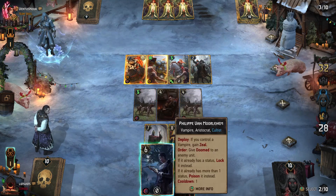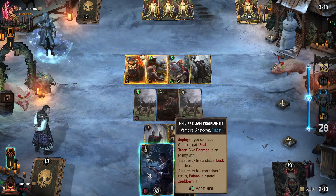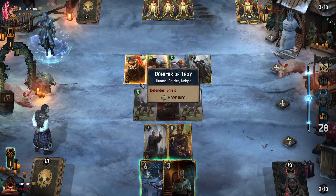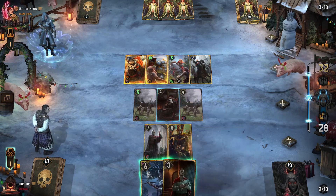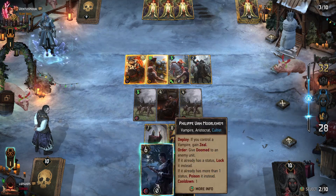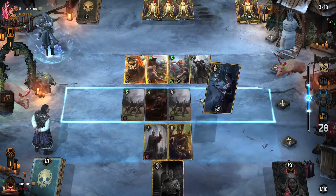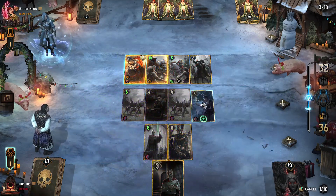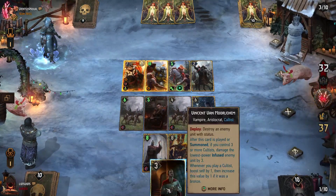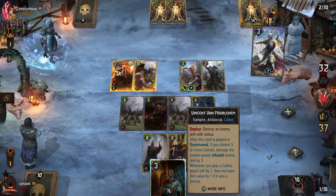Hold on — Vincent gets Zeal because we have a vampire, so we can immediately go straight into poison. Then on our next turn we can use a second round of poison to destroy Donomir, and at that point target another unit with Vincent. Philippe has also been turned into a Cultus, so we get a little more of a point slam out of that. Vincent also had our starting Cultus buff.